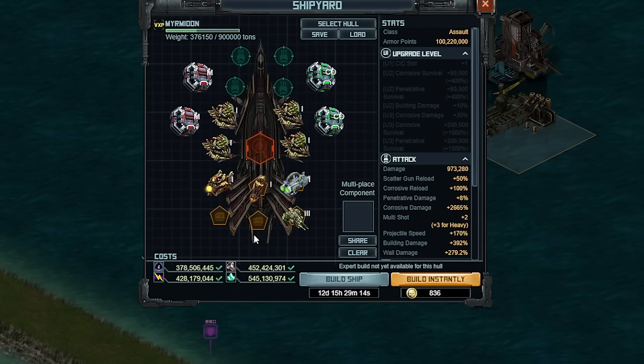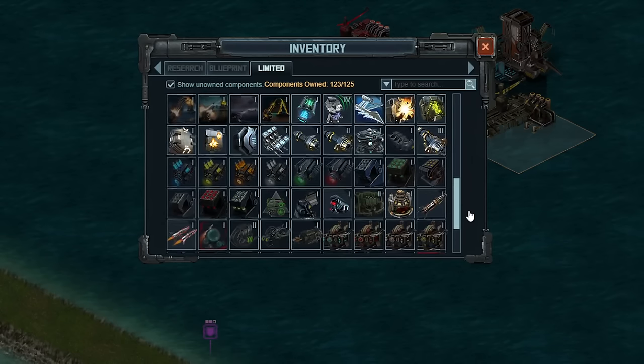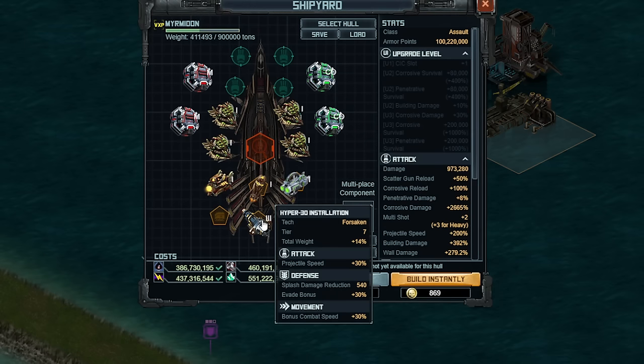The last thing I'm using on all five of my ships — likely still four ships for the first raid — is going to be Hyper 30. I'm using Hyper 30 because combat speed and evade are two really important things in this target, and combat speed is the most important one. So much of the guaranteed damage is going to be corrosive, so you're going to want higher combat speed. This does mean you have to put it on all five ships in order to match.